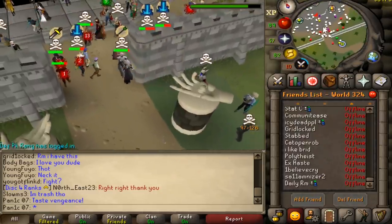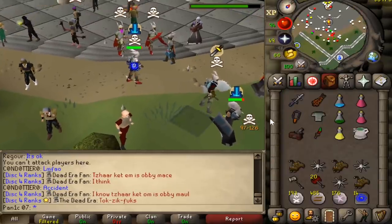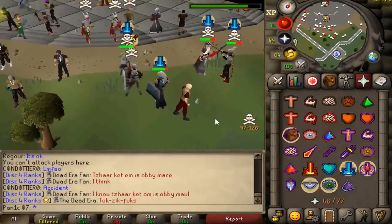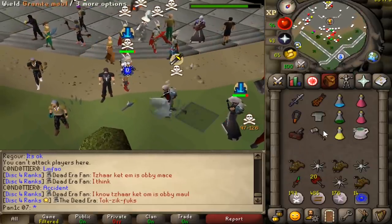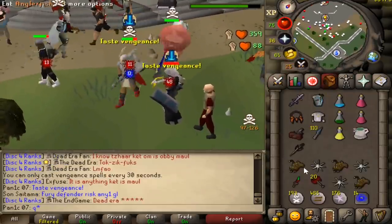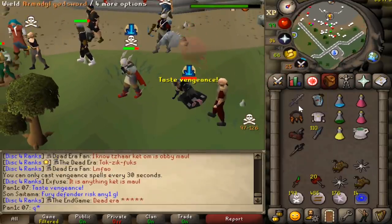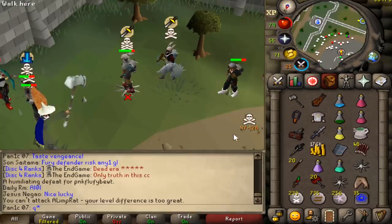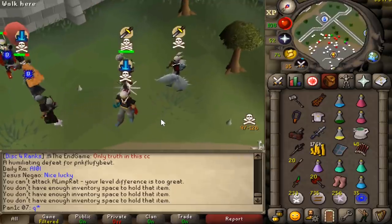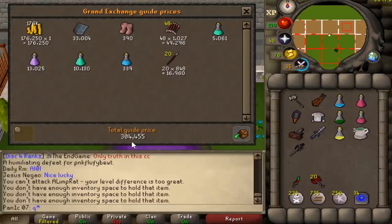Oh man, that ragger just got chanced! Oh big specs — good fight bro. How nice of this ragger to give me a box — so kind of him. Legit though, this guy needs to be banned. Total loot is roughly 300k, pretty good.